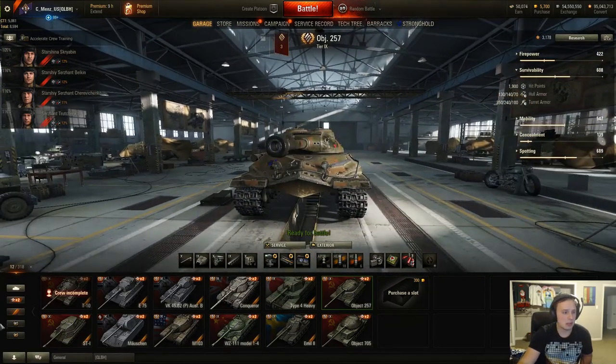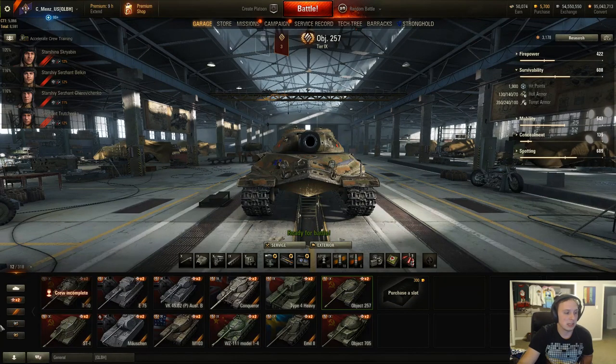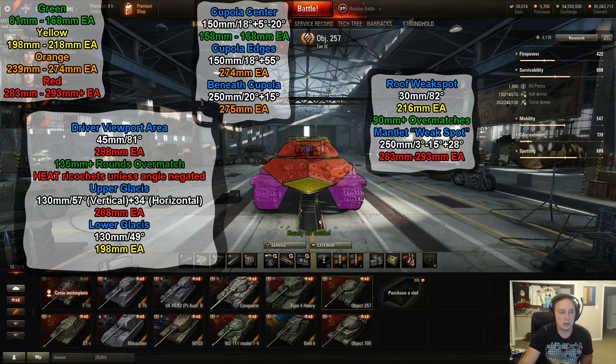Looking at the armor values frontally, the lower plate sits at 198 millimeters effective before normalization. Tier 8s, 9s, and 10s can penetrate that somewhat effectively, especially at higher tiers. Tier 7s will struggle, though some higher-penning ones can deal with it using standard rounds with some success; premium rounds are generally required for tier 7s. Outside of that, there are very small cupolas on top as the weakest bits, and there's also a roof weak spot right above the mantlet that's only 30 millimeters thick — you can overmatch it, but it's very tiny to actually hit.